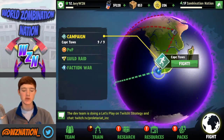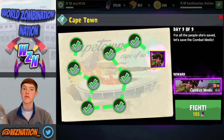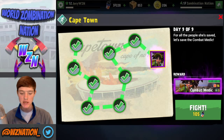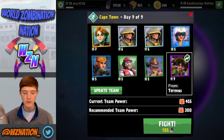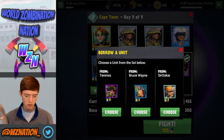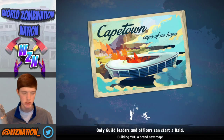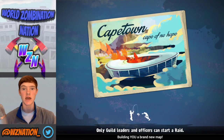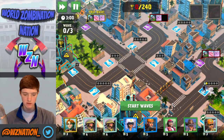Alright guys, we are here with the final day of Cape Town - day nine. We got a combat medic - can't complain with that, let's add her to the team. We gotta use 105 cans and we can actually borrow a combat medic from our people. I'm going to roll with the merc for this one. We're going to go ahead and see what the finale of Cape Town looks like - I've never seen it before, I know a lot of y'all have had trouble with it.